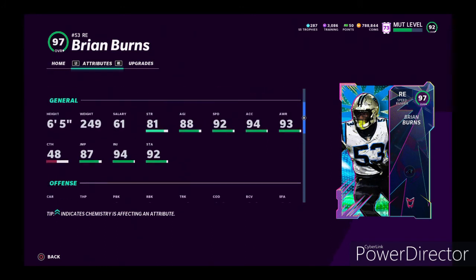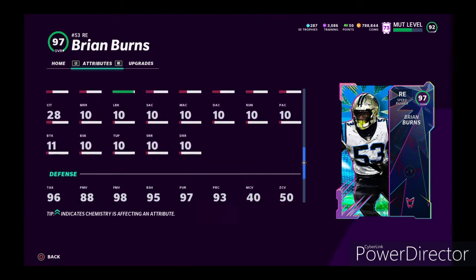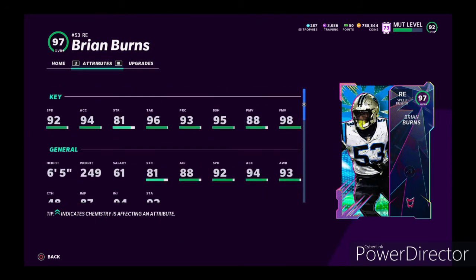6 foot 5 and he has 87 jumping, so that's pretty good. And he has 95 hit power. So off the bat, card looks pretty good. I really don't see nothing wrong with this card. He has pretty good block shed, finesse is amazing, power move could be higher, but speed is really good.